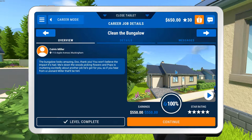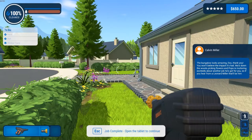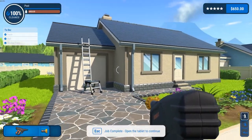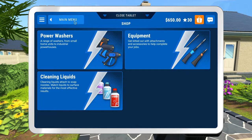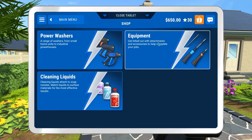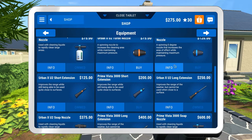We're up to $650 — we started with $100. Clean the detached house — that's going to be our next job. This was a big job but I enjoyed it. I definitely think now that buying the new washer, the Urban X U2, was definitely worth it in my opinion. We're back up to $650, so we can buy our attachments. Let's go to the shop and equipment — I definitely want to buy the long extension and let's go ahead and buy the short one as well. We'll have to make some more money to get the soap dispenser, but I'm okay with that for now.